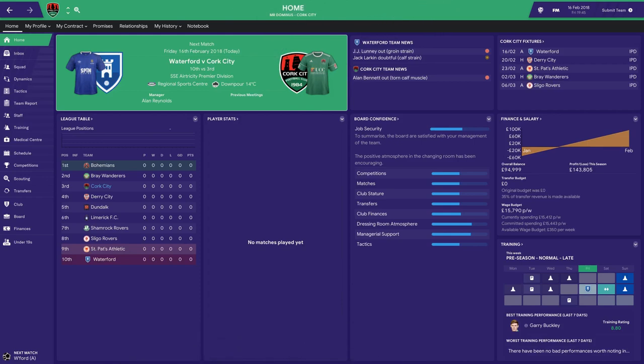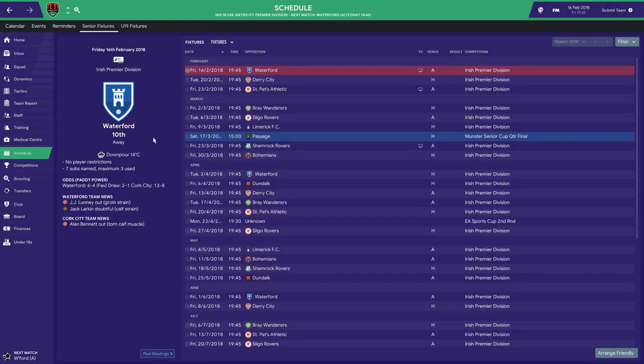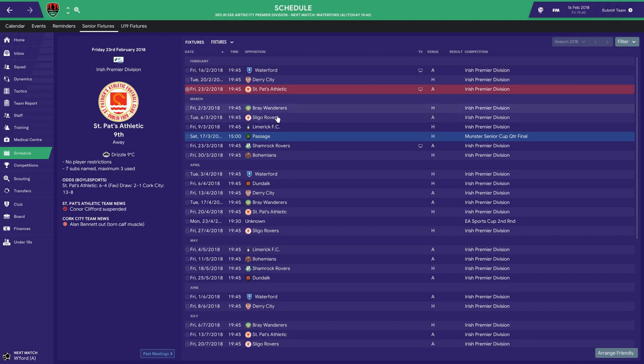Hi guys and welcome back to episode 2 of BuilderNation with CorkCity. Today I want to get through at least 2 games. Our first game is going to be against Waterford, which should be quite a comfortable win. The second game I want to do is skip through the Derry City one and come back to St Pats Athletic, because they're one of the best teams in the league and that would be a quite exciting game to watch.